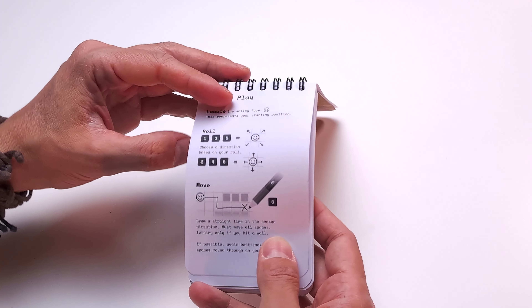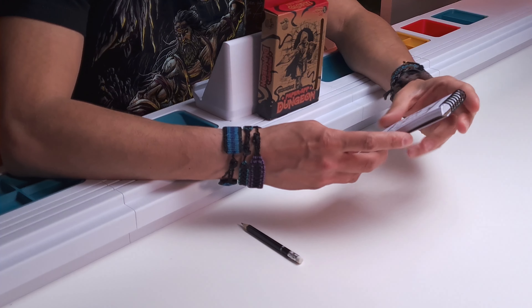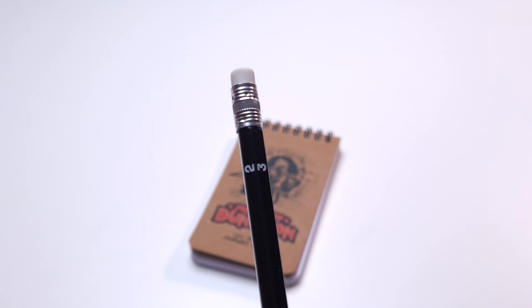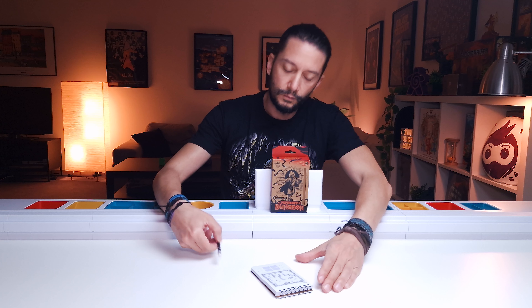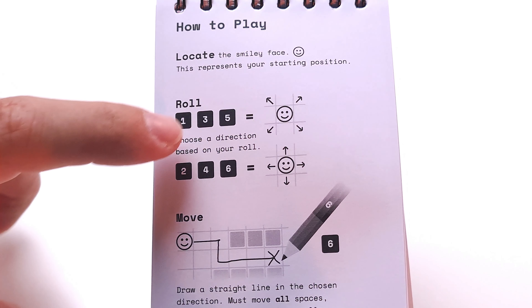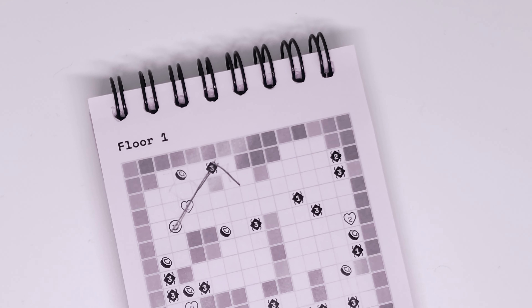The rules are simple. You start the game with 10 health points and no coins, locate the smiley face, roll the die slash pen, and based on your result you draw a line which is actually moving through the dungeon. You move that many spaces, diagonally or orthogonally, and you interact with the objects you come across.